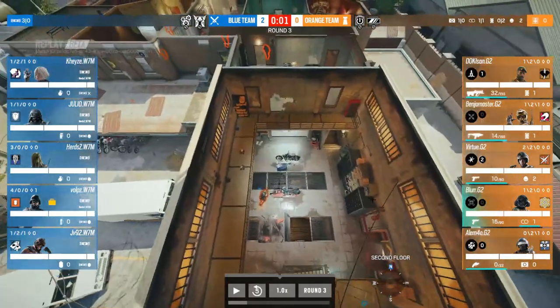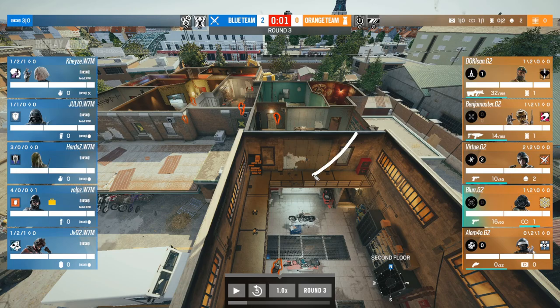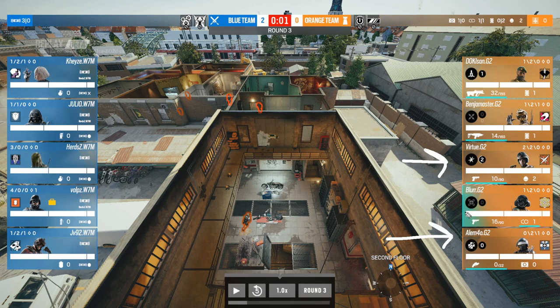Four reinforcements, two ADS — another reinforcement on the top garage that cuts lines of sight from the breach, meaning a player can play between panel one and panel two for free. That's kind of the end zone where players can play — probably Alamo or Virtue, maybe doubled up. Looking at G2's lineup, they've brought Virtue on Lesion, particularly to stop any shield play. Teams try to bring a shield to walk up garage and bully that player between the two panels.